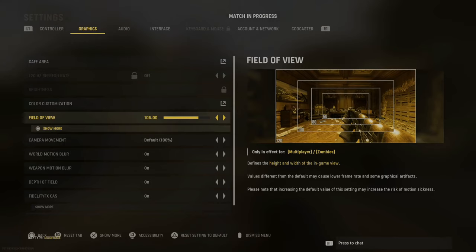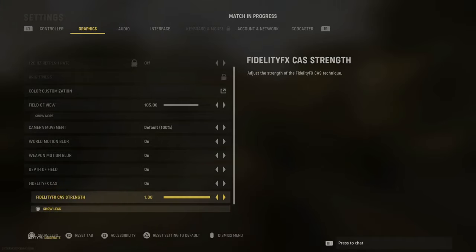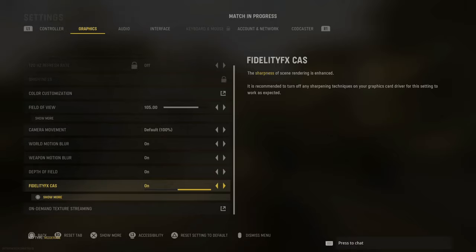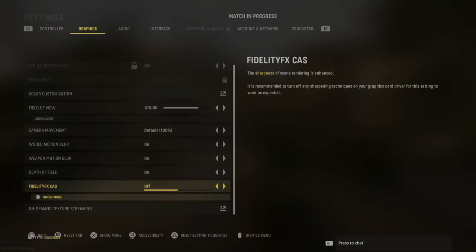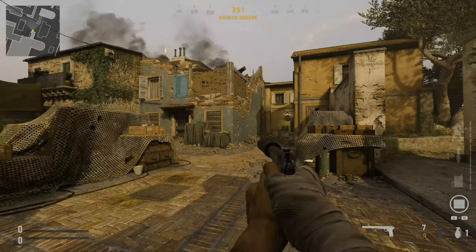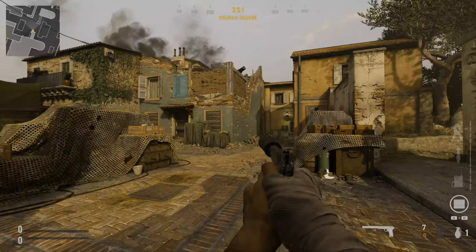To get some of the best graphics, make sure you have FidelityFX CAS turned on. Then go to show more and you can increase the strength all the way to 1.0. FidelityFX CAS enhances the sharpness of the screen rendering — basically it sharpens images and details that are usually somewhat blurry. You may not notice a huge difference on a standard screen, but in some areas things become about five to ten percent sharper. If you are on a 4K HDR TV you should really notice this when you toggle it on and off.